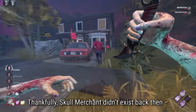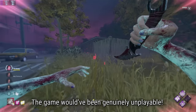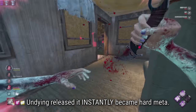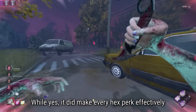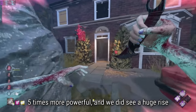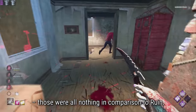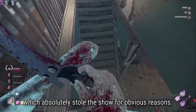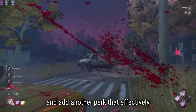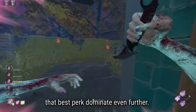Thankfully Skull Merchant didn't exist back then, but imagine release Skull Merchant with release Undying paired with Ruin - the game would have been genuinely unplayable. Surprising absolutely nobody, from the moment Undying released it instantly became hard meta. While it did make every hex perk effectively 5 times more powerful, and we did see a huge rise in different hex perks as a whole, especially Devour Hope, those were all nothing in comparison to Ruin, which absolutely stole the show. If you take the best killer perk in the game and add another perk that effectively makes it 5 times better, you're going to see that best perk dominate even further.